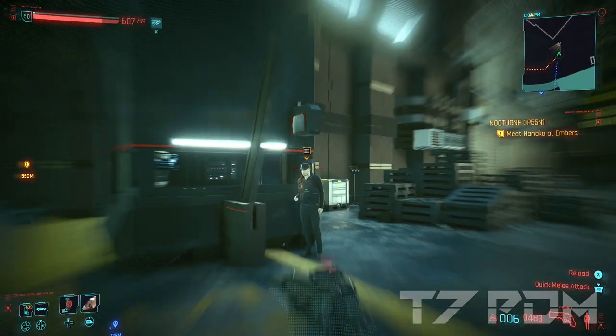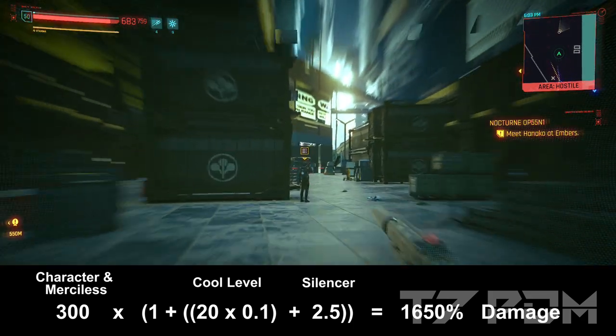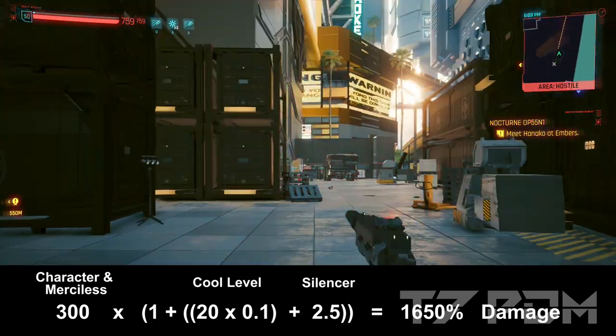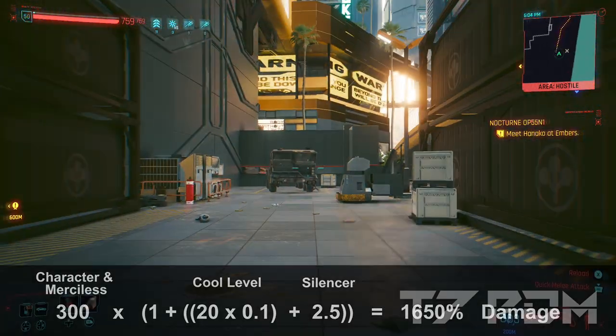If you like to play with handguns, then you should definitely check out the Crash. The Crash is a revolver with increased accuracy, and you can deal over 60,000 damage with it. It uses the same multipliers as the Ajax. As long as you are stealthy and have a silencer equipped, you will not only deal 300% damage but in fact 1,650%. But let's finally check out the build.